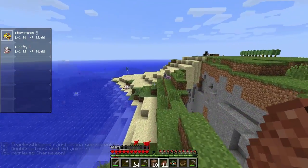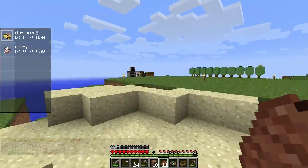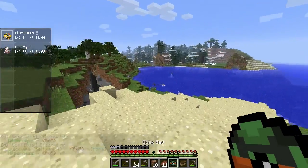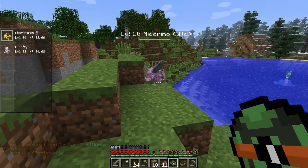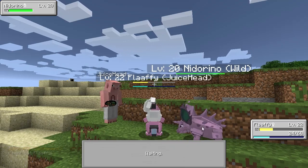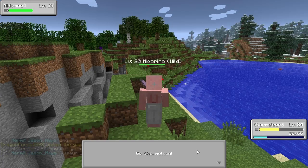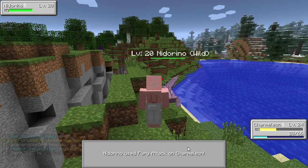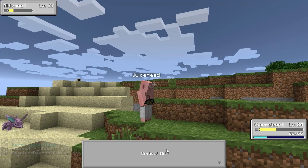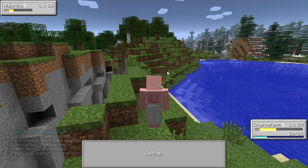I'm really tempted to capture something now. There's a Lapras! I'm going to capture it — I don't care that I only have a dusk ball. We'll open with Flaffy to paralyze it. I'm poisoned — Thunder Wave lands, Lapras is paralyzed! Flaffy's going to die from poison so I'll switch to Charmeleon. Dragon Rage should do enough damage without killing it — perfect. Wait, do crits work on Dragon Rage? If it normally does 40 damage, does a crit make it 60?